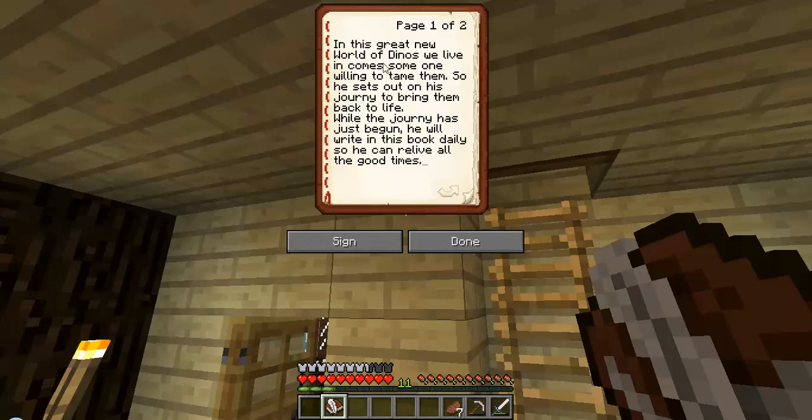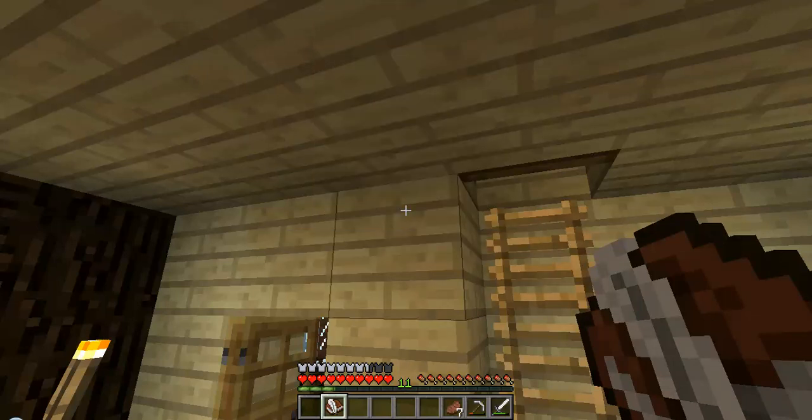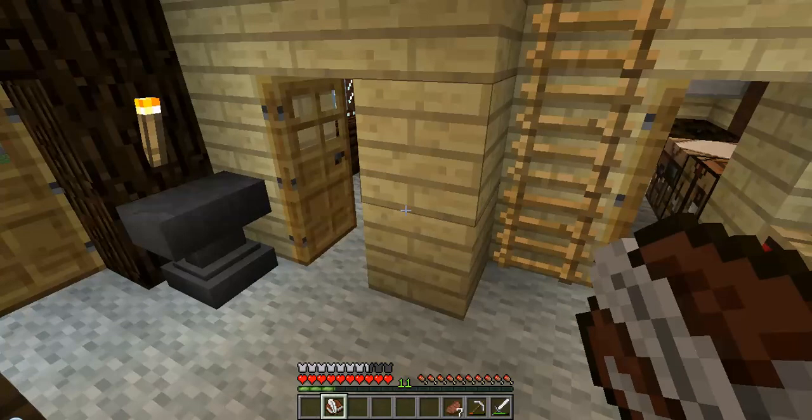In this great new world of dinos we live in comes someone willing to tame them, so he sets out on a journey to bring them back to life. While the journey has just begun, he will write in this book daily so he can relive all the good times. Today, date 1/25/2014: not much has been done today but mining and finding chickens, but much is to come in this dino world.